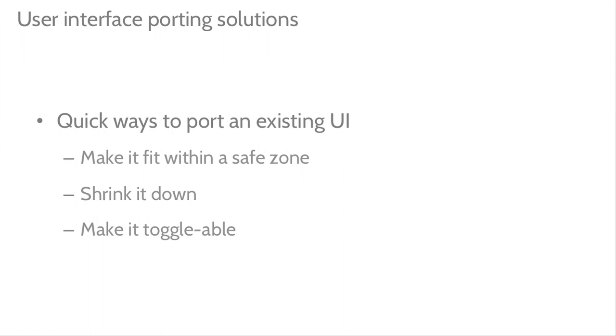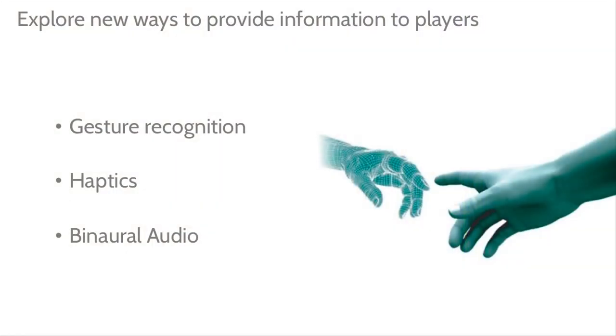For developers wondering how to port existing UI: what Valve did is an easy temporary solution — make it fit within a safe zone, shrink it down. You can also make it toggleable; a scoreboard doesn't need to always be on screen. But as developers, we really want to be exploring totally new ways to provide data. Imagine if we get hands in VR — a gesture over your arm could open a menu, like the Pip-Boy idea, and you could actually interact with it.